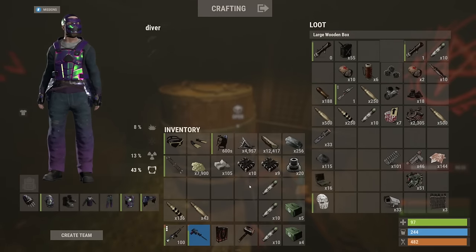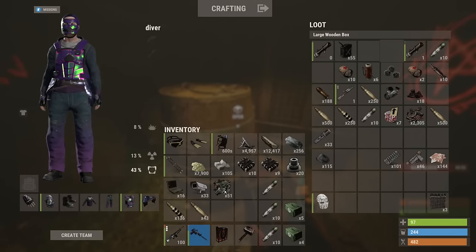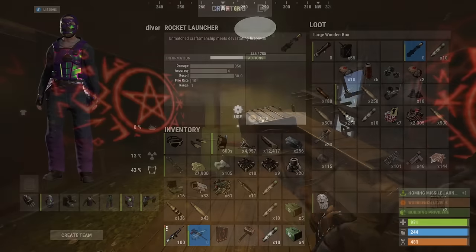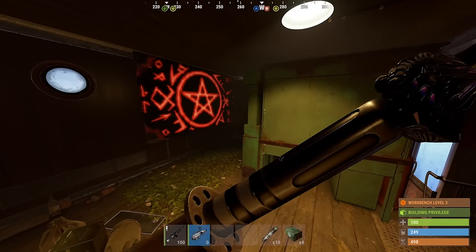That's a nice haul - let's get these furnaces set up. Yeah, the cameras and laptops too. Get these furnaces started up. Hey, that means we can already make a homing launcher, let's go!